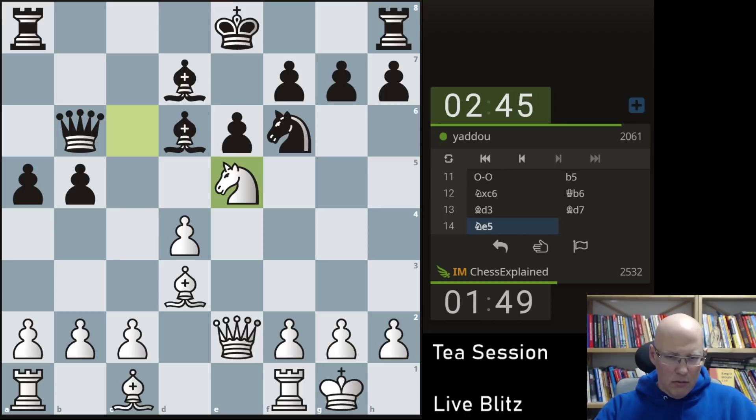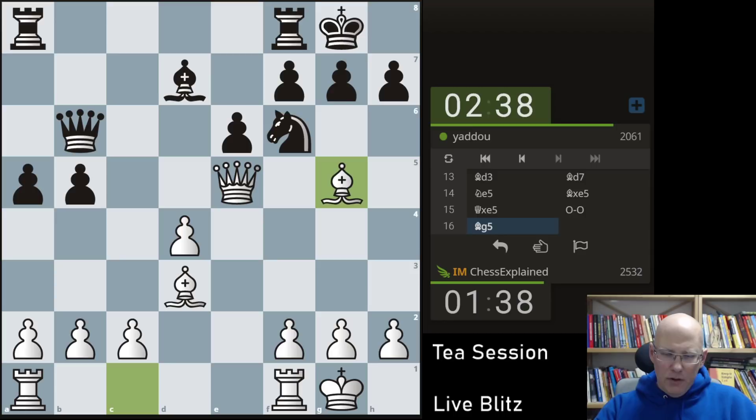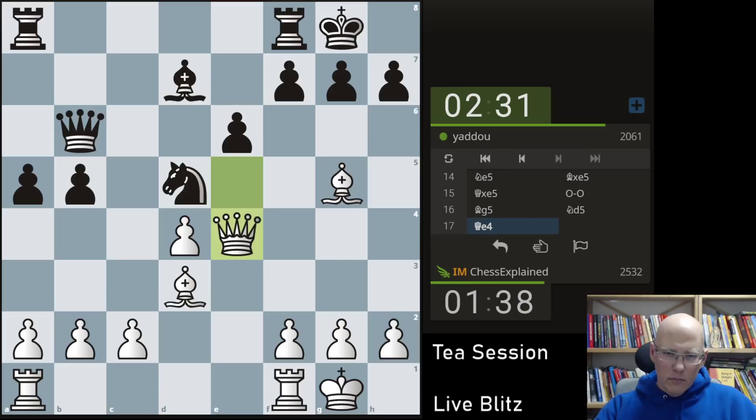I thought bishop b7. Pawn takes or queen takes? Queen takes — actually attractive. The queen is pretty nice on e5. Bishop g5 next. Knight d5, queen e4 maybe. Queen e4 — he has to weaken himself even more then. That move I didn't consider actually — I thought he had to go g6.